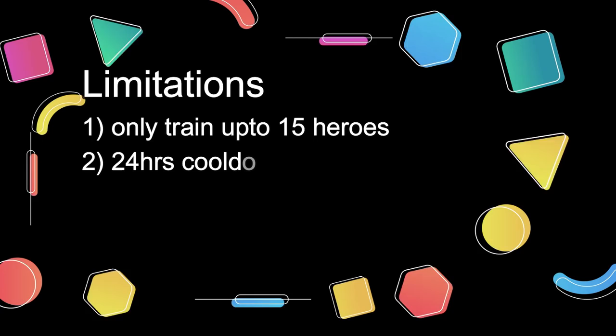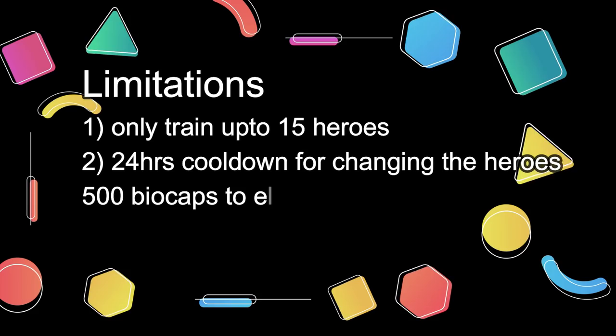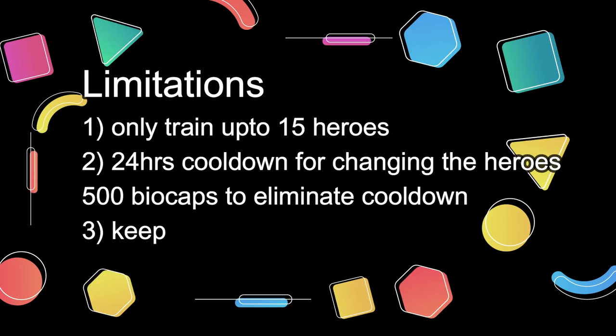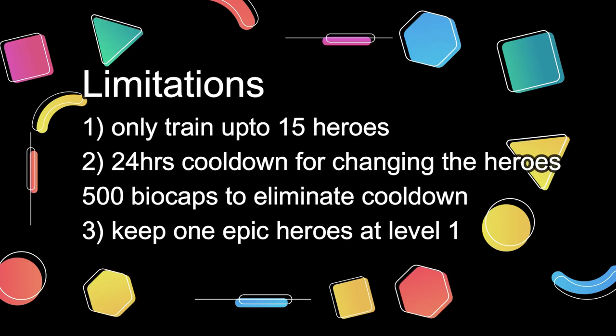Finally, you need to know there are some limitations with the hero training area. First, you can only train up to 15 heroes at any one given time, so use this space wisely. Second, there is a 24-hour cooldown for changing the heroes in the hero training area, but you can eliminate the cooldown timer at a cost of 500 biocaps each time. Third, make sure you keep 1 epic hero at level 1 and do not assign them to the hero training area.